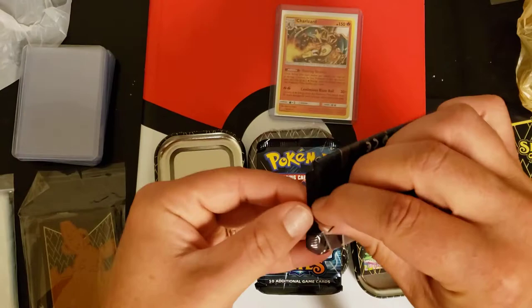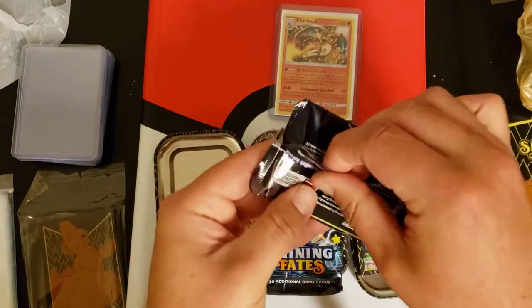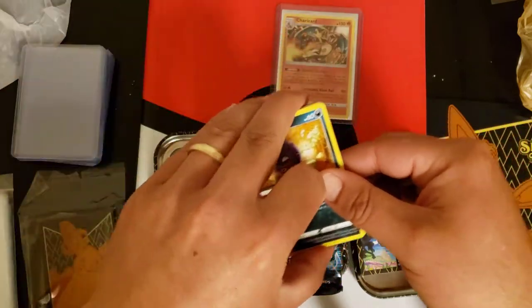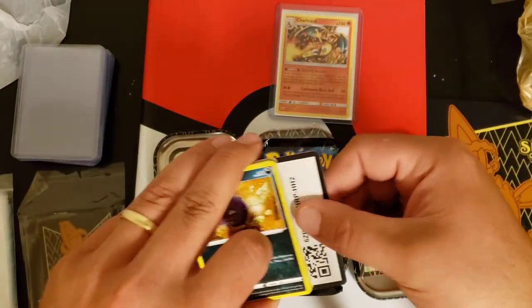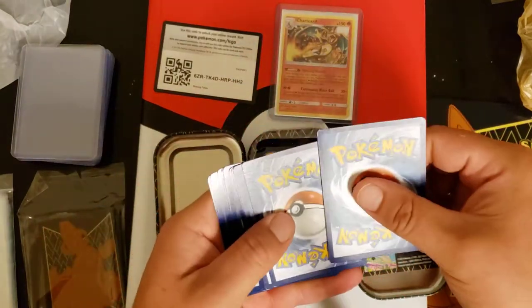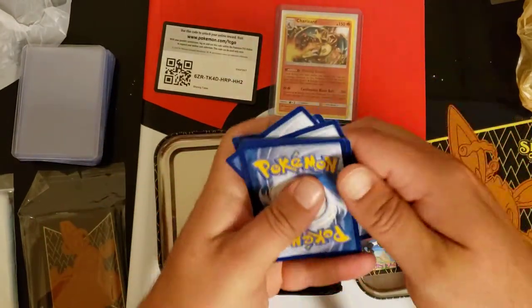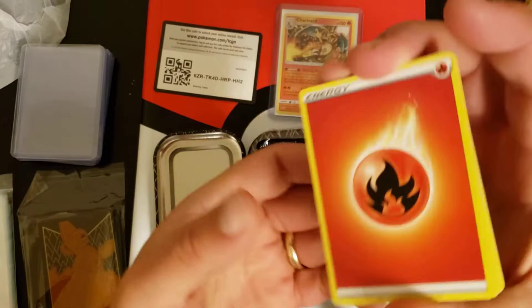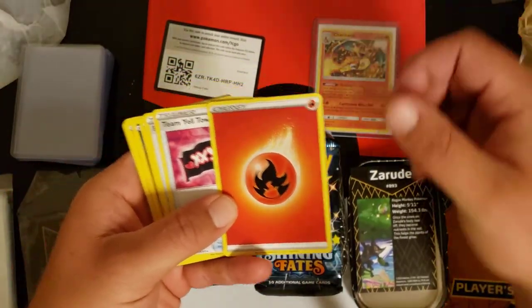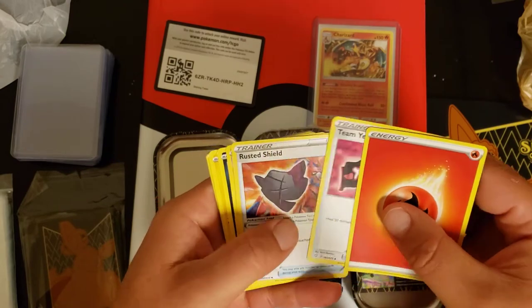We'll get right into these. We do have pretty much all the commons — we are looking for shiny cards to add to our binder. There's the code card. From the back, let's see: we got fire energy, hopefully that's a Charizard's brother coming out here. We're looking for Yveltal, Rusted...